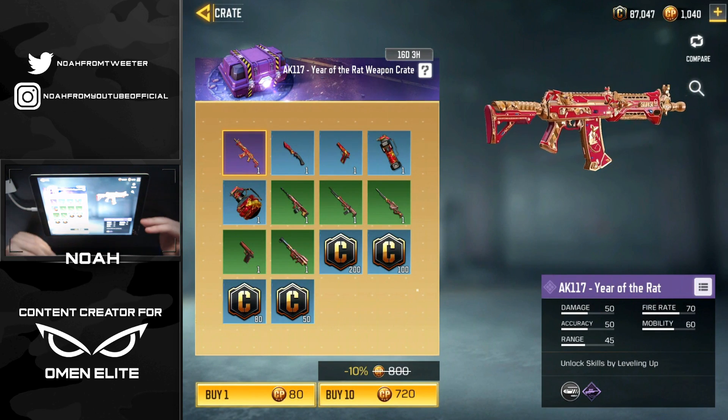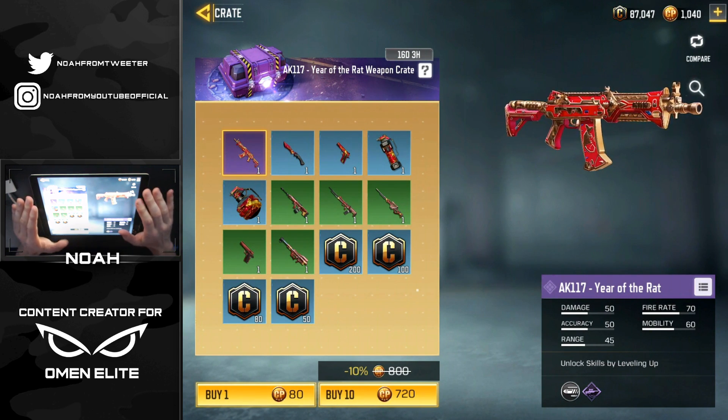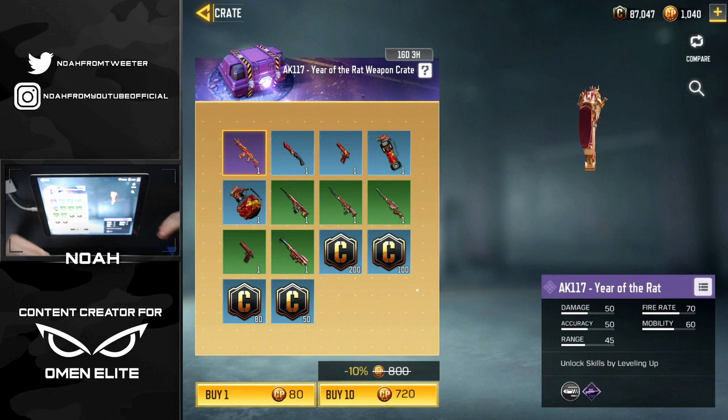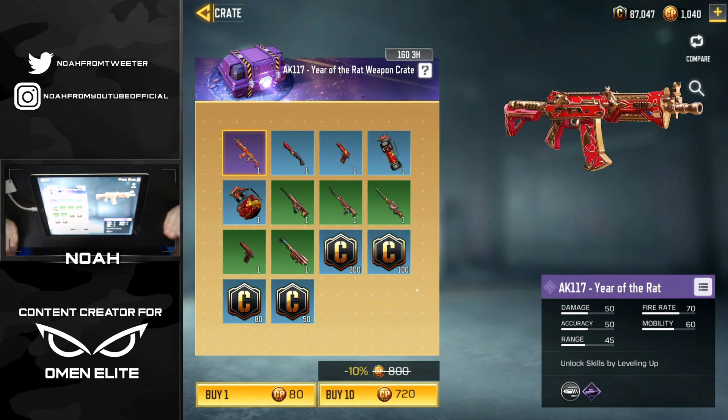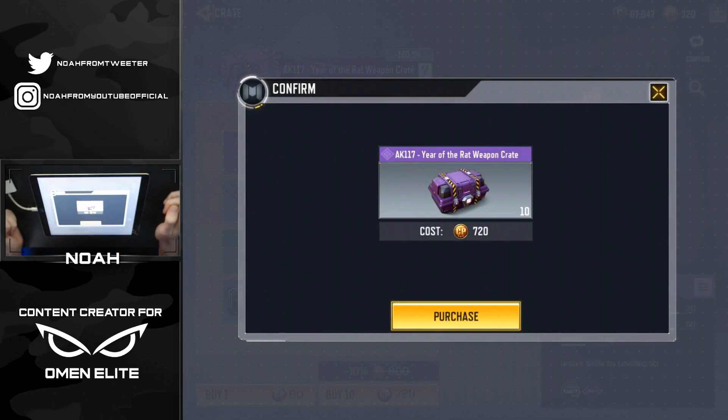I've been putting this off for a long time. This has been in the game for probably over two weeks now, and there is actually a secret reason why I'm going after this skin now — you guys will find out in the next couple of days. I've got a thousand CP, and it costs 720 to open 10, so fingers crossed we get it in this first pack.